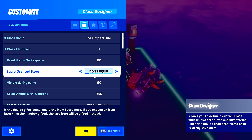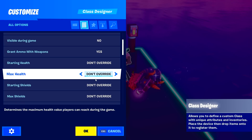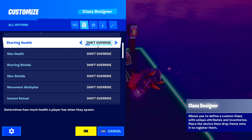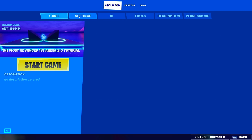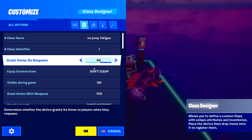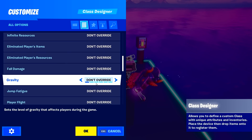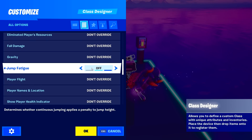Here are the settings. This is where you're going to customize and make whatever settings you want. What 'don't override' means is the settings you have selected in your actual game menu are what it's going to use. But if you select one of these, it will override it. We're looking for no jump fatigue - jump fatigue off. There you go.